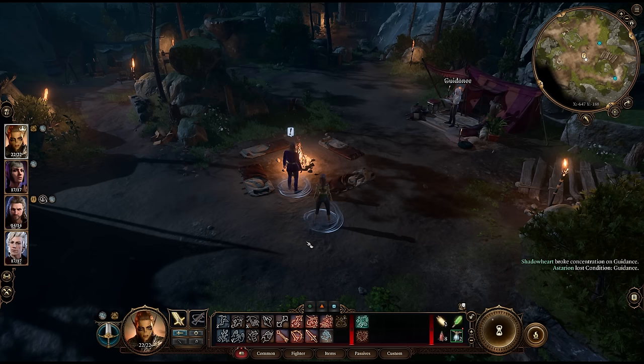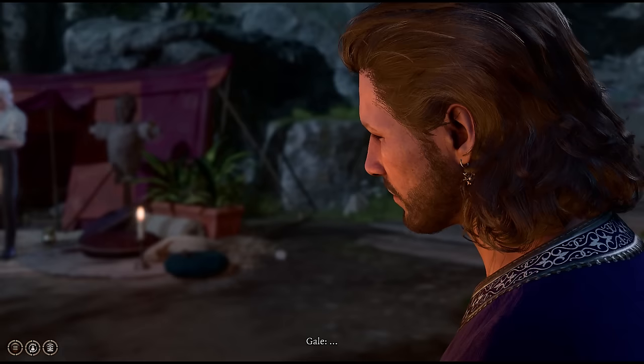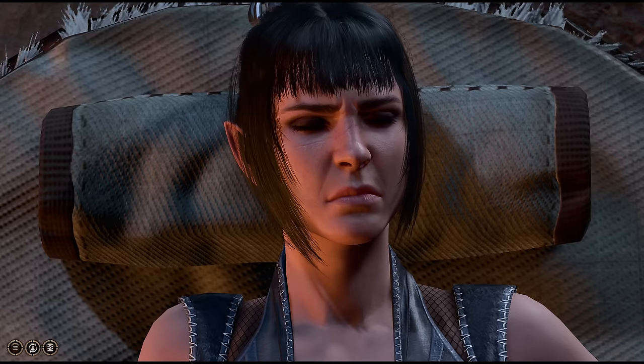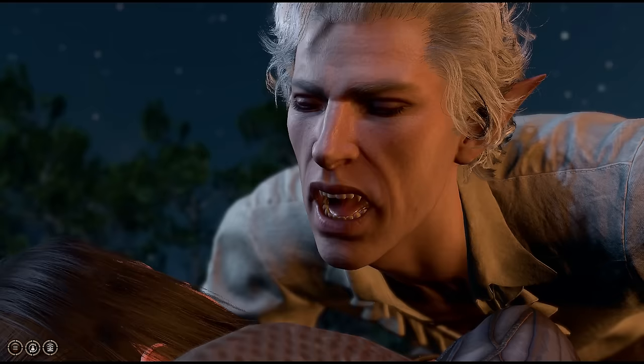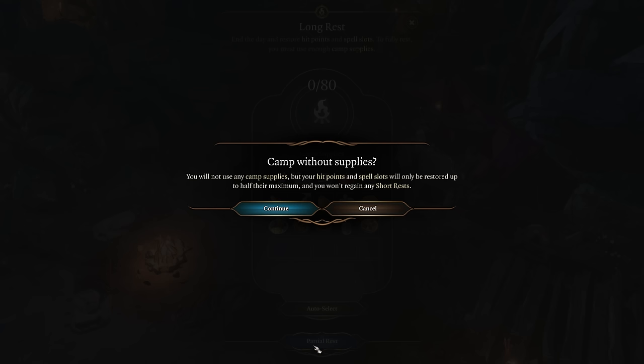There are several cutscenes that can be triggered just by long resting very early in the game. One of them even requires you to rest before the fight outside the Druid Grove. If you long rest enough times, you can even trigger Astarion's vampire reveal. Just partial rest as many times as you want without using any supplies.